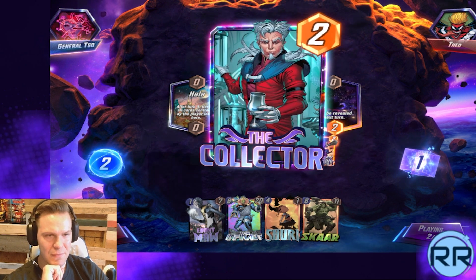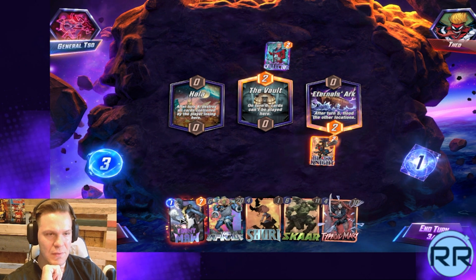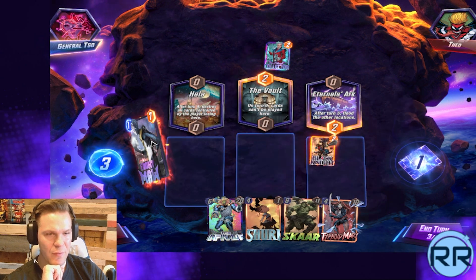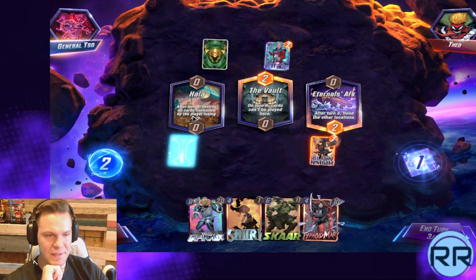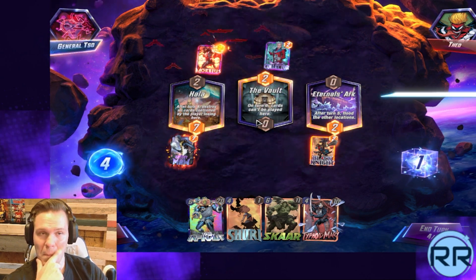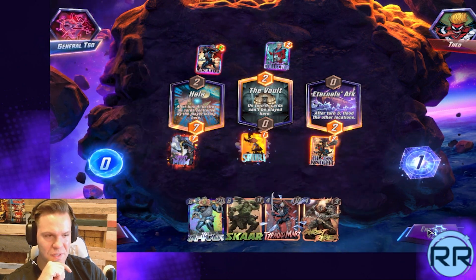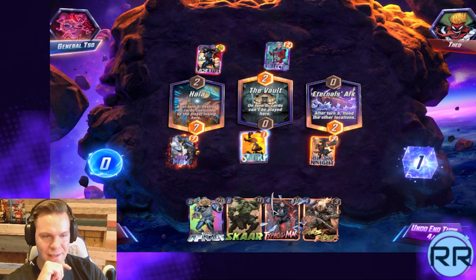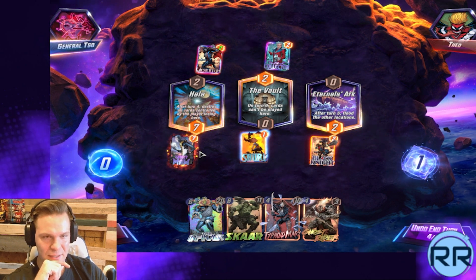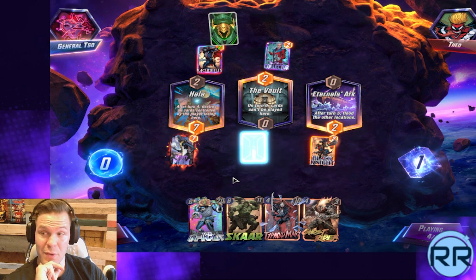Let's wait one more turn and see. We can't outscale Collector, that's for sure. Blood — so we have to play in them before turn five. We might as well. If anything I'll just destroy this card of theirs — that's fine. Just play Sherry into Typhoid Mary, I guess, unless we get Red Skull in hand. I'm not super happy about this, but we will be okay.